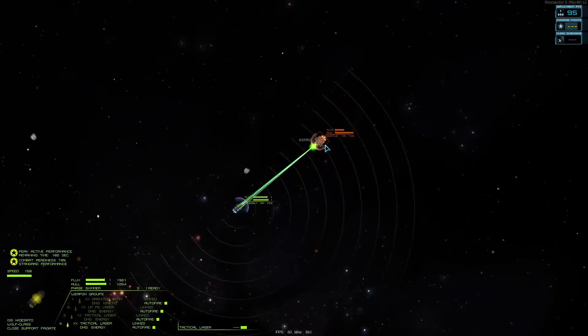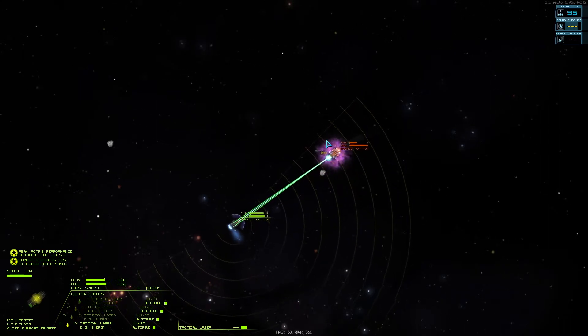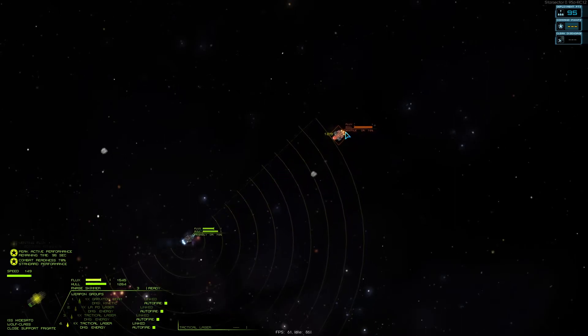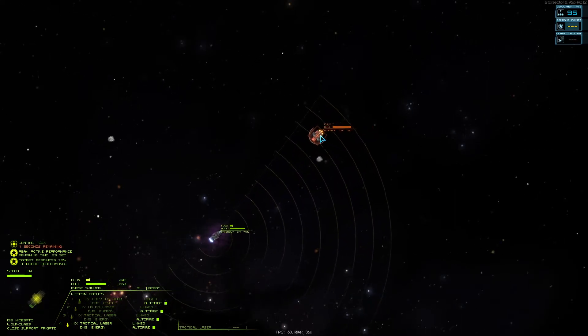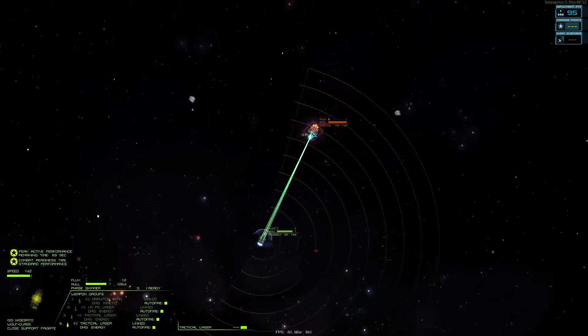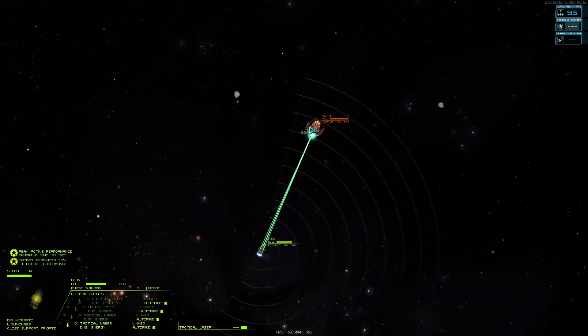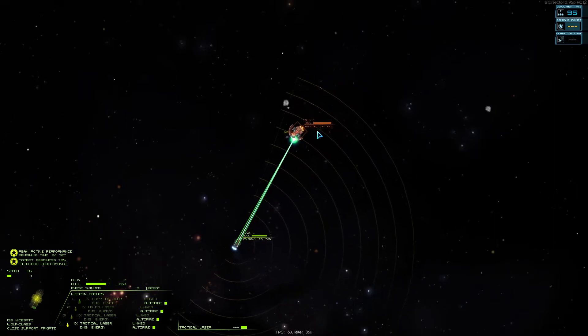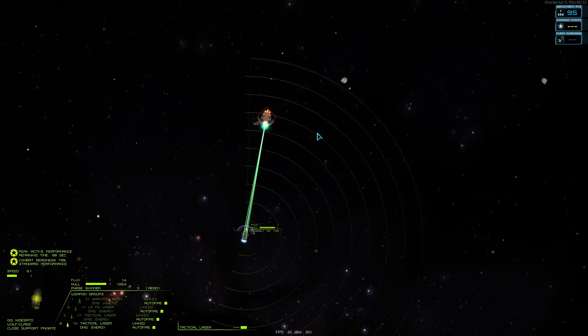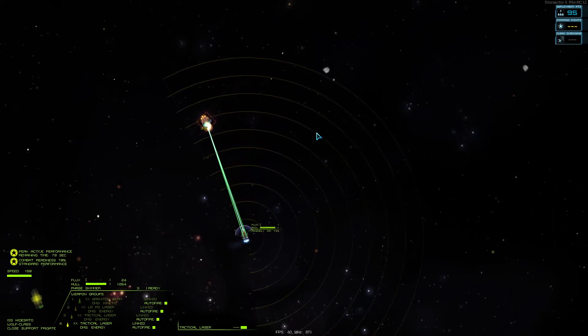The AI doesn't like to keep shields up when it doesn't seem like there's a whole lot of damage incoming. So the lasher will effectively kill itself against this — that dropping of its shields, because it doesn't seem to be taking a lot of damage, is what makes the wolf able to win this battle more easily.